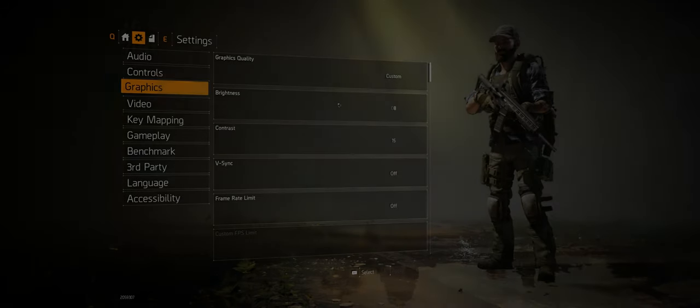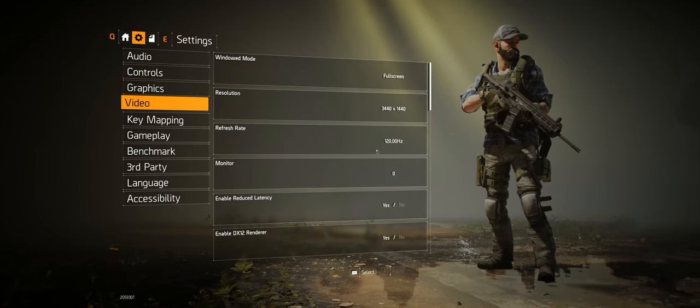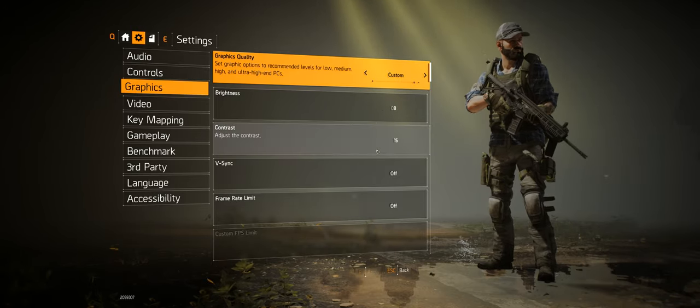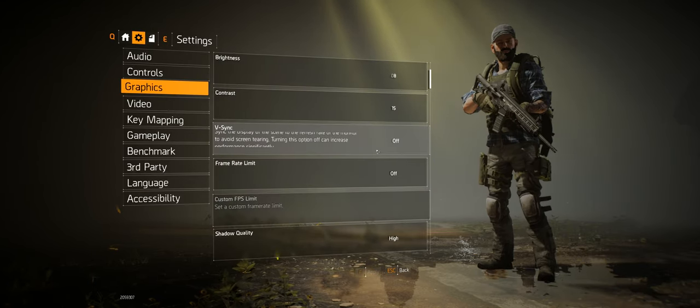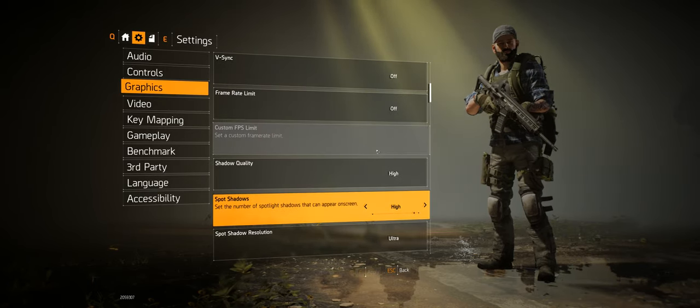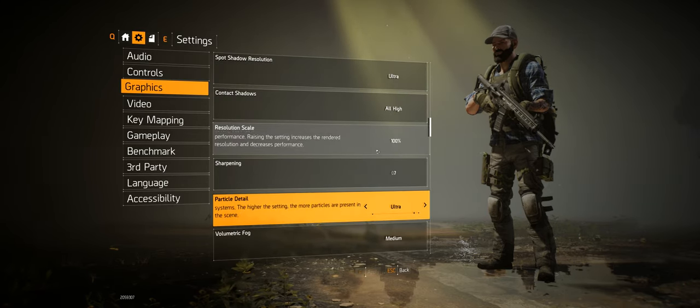Looking at the settings — oh my lord, sweet Jesus, just insane. This game has more graphic options than Jerry, the owner of the local adult video store. You can adjust everything from the usual suspects such as shadow quality and ambient occlusion, right down to particle detail and lens flare.